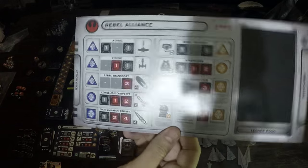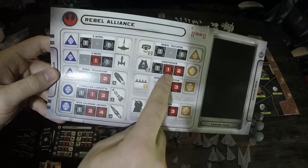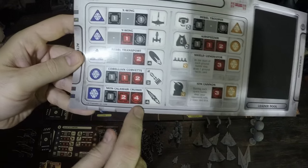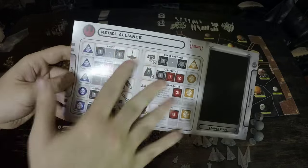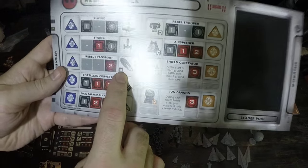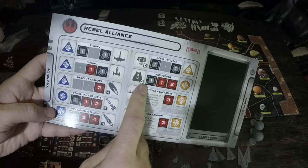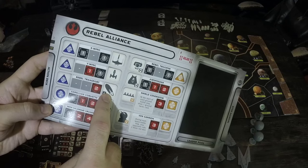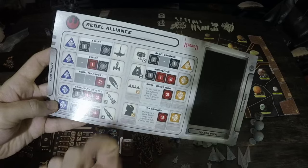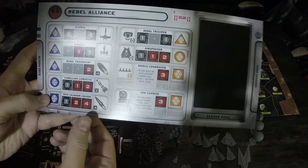The Air Speeder rolls one black die and one red die in combat. The Mon Calamari Cruiser rolls one black die and two red dice with four health. The Rebel Transport can carry four units — those requiring transport are marked with a chain symbol. Rebel Troopers and Air Speeders need to be carried. The X-Wing and Y-Wing each have their own hyperdrive and can fly system to system without being carried. The Shield Generator and Ion Cannon have an anchor symbol — they stay put and can't be moved.